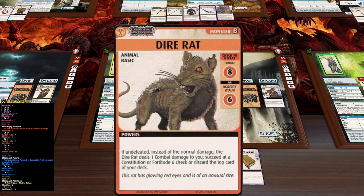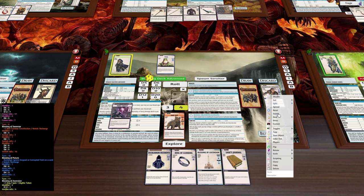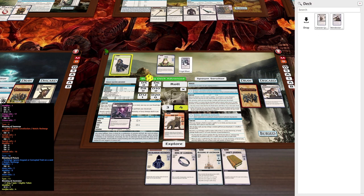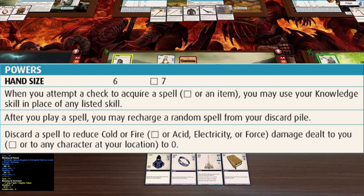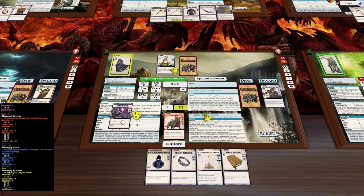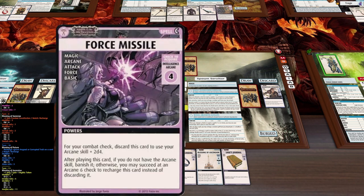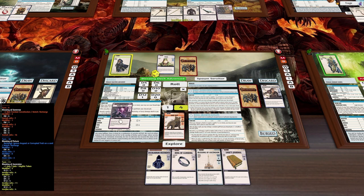It's a dire rat — these are pretty easy, we just need a combat of 8 to murder it. We have a spell in our thing — Frigid Glance — let's pull it out. Every time we cast a spell we get to recharge a spell from our discard pile randomly, but there's only one card in there so I just grabbed it. That's a d12 plus 1 plus 2 — we need an 8, and that's a pass. Now I need a 6 to keep the spell, but we roll a 3 — so that's a discard.